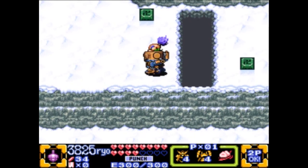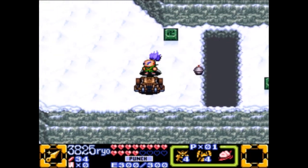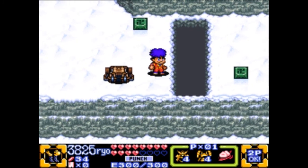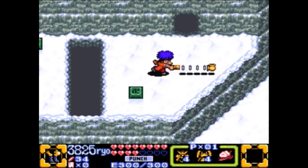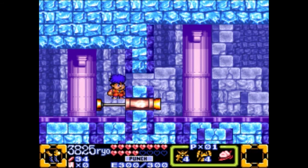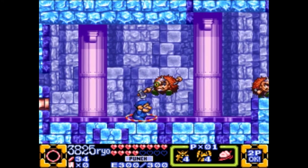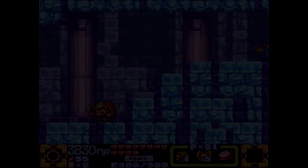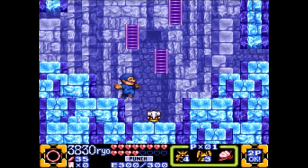Oh wait, those are the things we saw before. I wonder — yes he can! Awesome! Okay, that's what that does. Cool. So got some Ninja Hung— oh! Maybe a good stop here. So yeah, we're finding some of those enemies, it would look like.